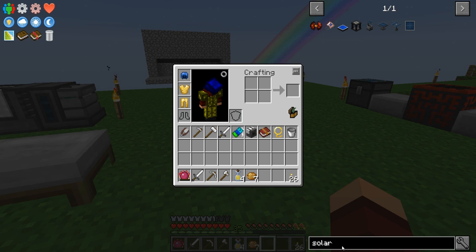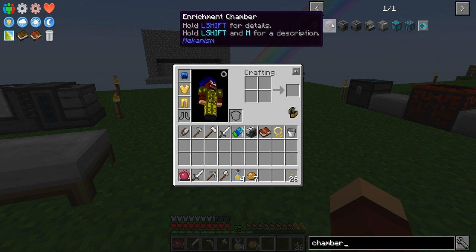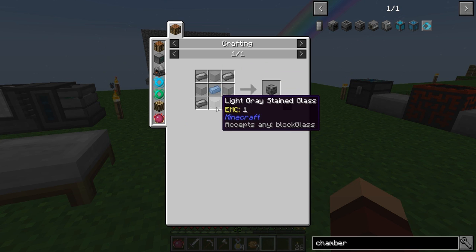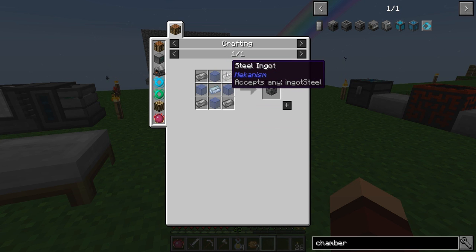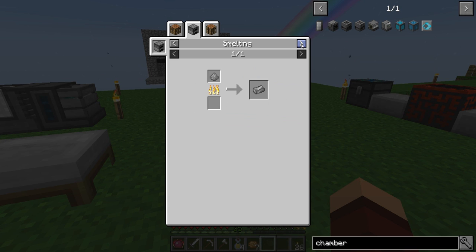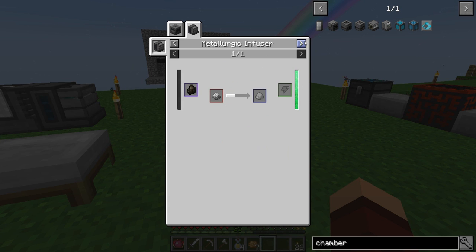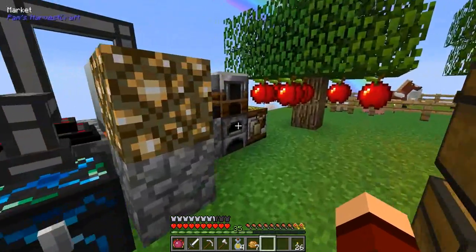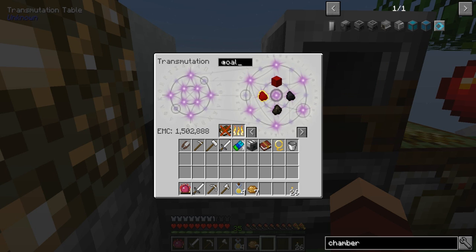Let's make the enrichment chamber. I'm going to need some of these and I'm going to need steel. How do I get steel? Metallurgic infuser - coal and enriched iron, which is coal and iron. I have this bad boy right here. Let's grab some coal.